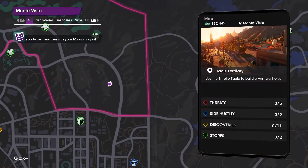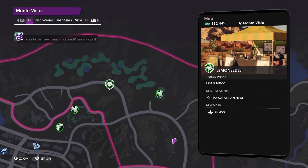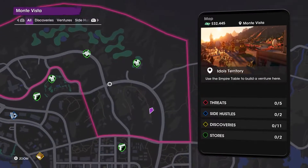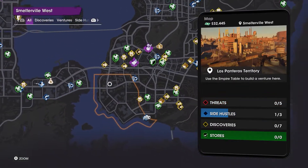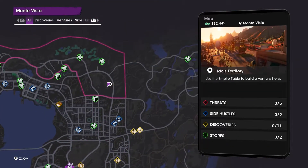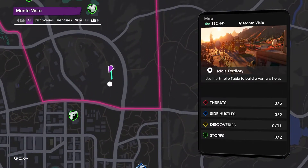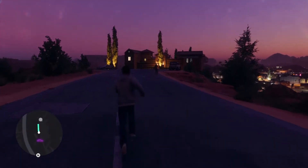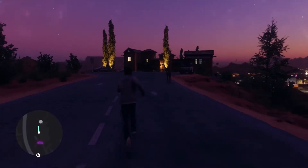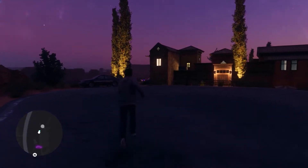First of all you want to head over to this location on the map, which is in Montevista. Once you get to this location it doesn't matter if you arrive here at day or night. These supercars and superbikes should spawn in the house that I am heading towards. You can also drive up to this house, but to make things easier for guidance I just thought I'd run up to it.